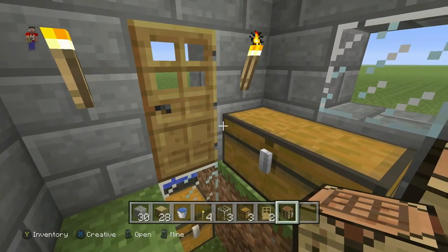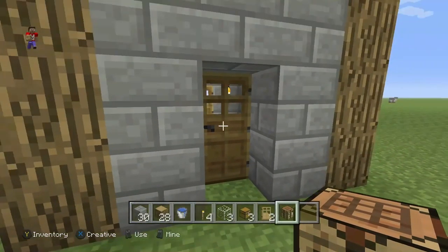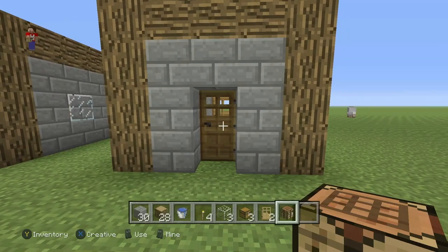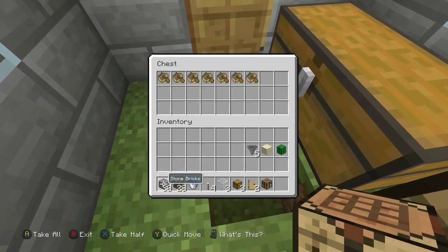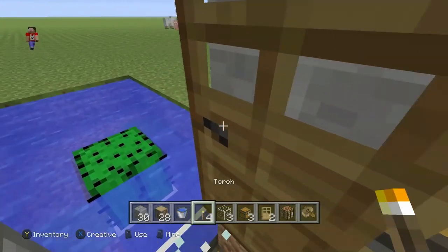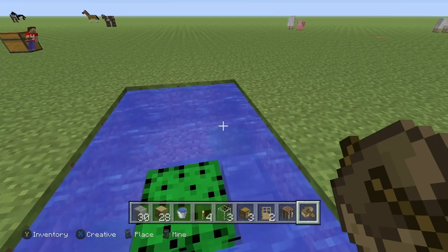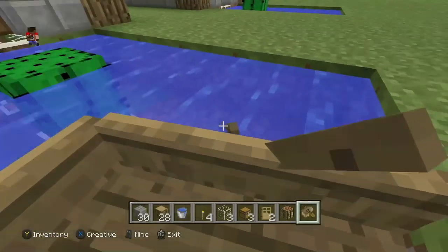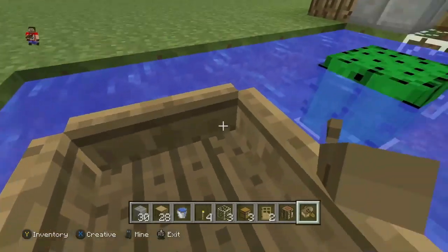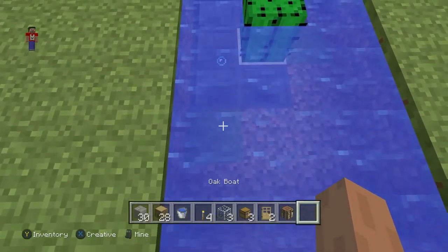Now let's give it a try. I'm going to go in the back of the house and pretend I was going boating — walk in the house, close the door behind you, grab your boat. Then walk out the door and make sure to place your boat a little far away from the cactus or else it will end up broken. Then go on to wherever you need to go. Coming back, just make sure you come in on the side where the hoppers are, so your boat will end up going through the hoppers and into that chest.